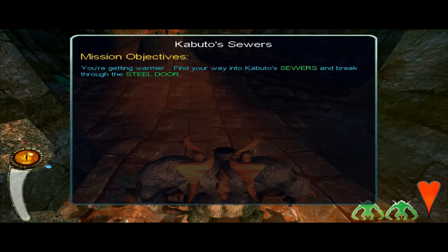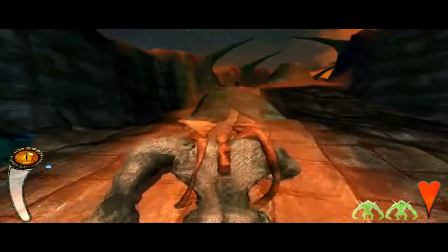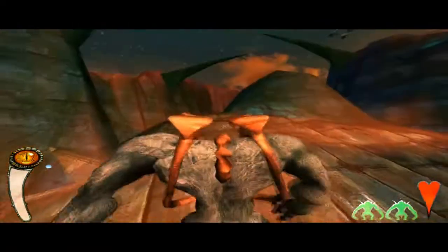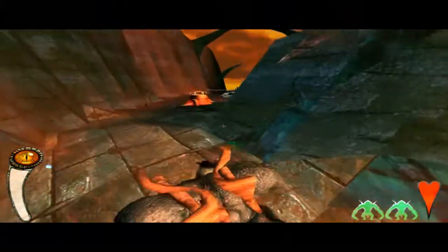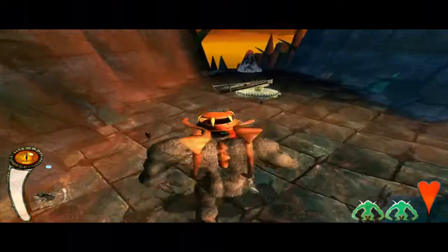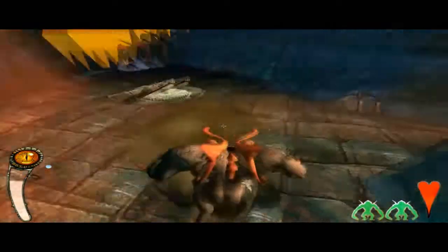Kabuto's Sewers — you're getting warmer. Find your way into Kabuto's Sewers and break through the steel door. His sewers. We're practically going to wade through his toilet pipes. Just get rid of these quickly and move on.